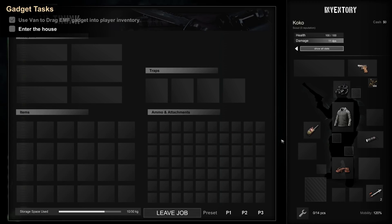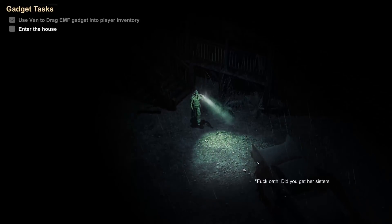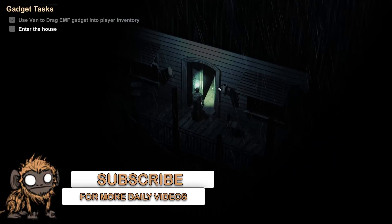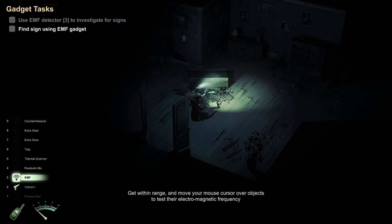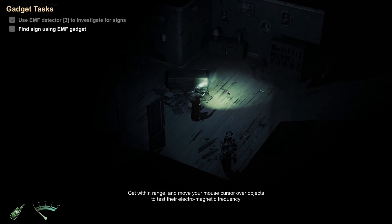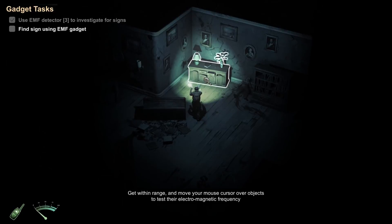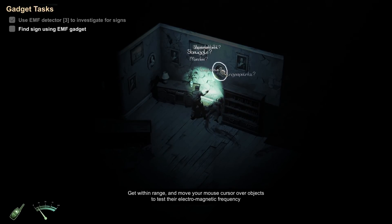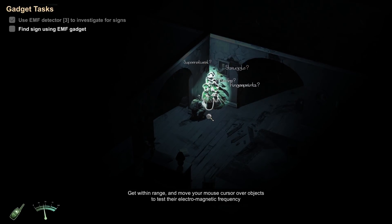So this thing needs to be in my inventory. Let's go enter the house — I do love the graphics. The guys outside are chatting about something involving a girl pulling a cherry out and her sister's number. Anyway, let's enter the house. The game tells us to use the EMV detector to investigate first signs: get within range and move your mouse cursor over objects to test the electromagnetic frequency. I'm checking everything — flower pots, things on the ground, books — nothing seems to be lighting up on the meter. There's a locked door with chains.